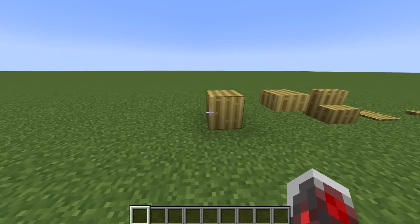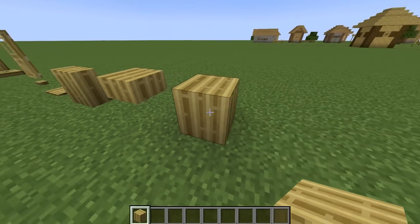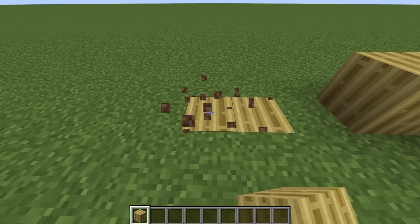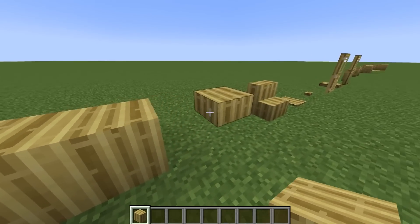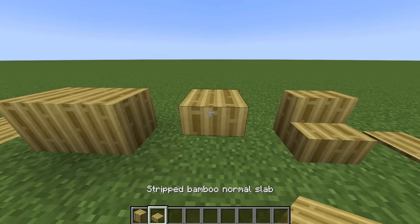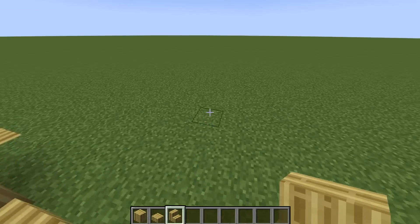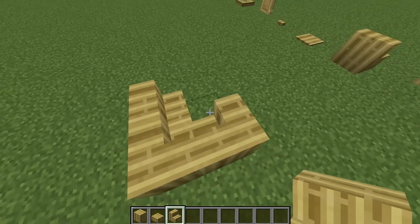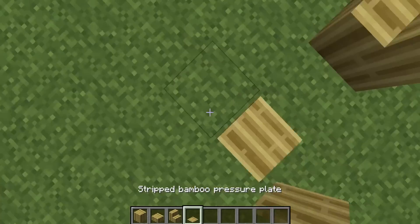So with this we have several blocks available. This is the stripped bamboo normal wood, which is kind of like a straight version. I think this is going to be a fan favorite when it comes to floor designs. This is also available in your slab variation, also available in the stairs variation. Do you prefer the stripped variation? It also has a pressure plate.